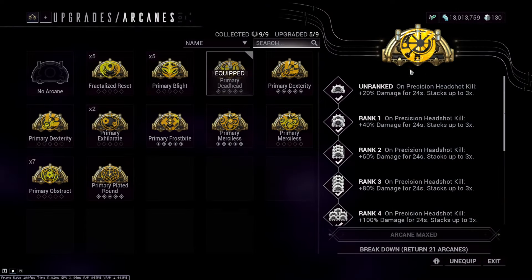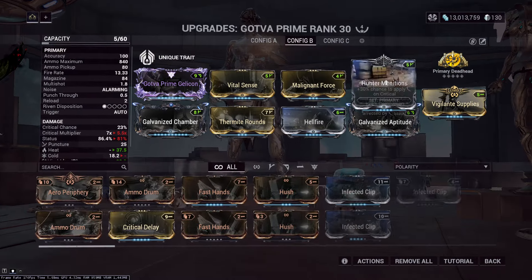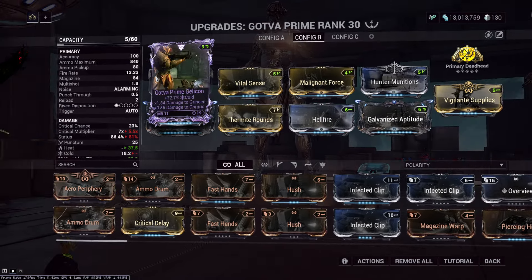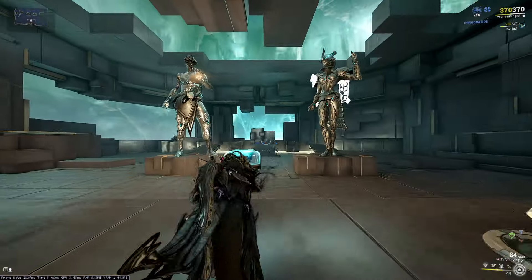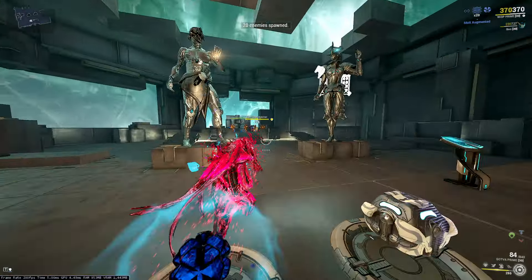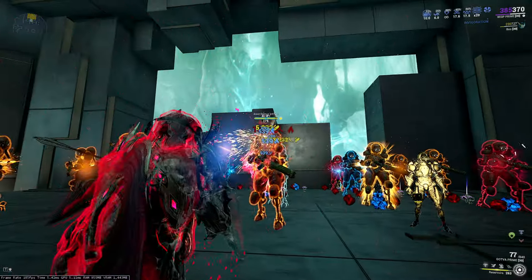On this build, we do use Hammershot for the extra damage since Hunter Munitions scales off base damage a lot. Cold proc also scales off normal damage, then elemental damage and everything — it's way, way more worth it. And I forgot: on this one you want to use Primary Blight. I'll get to that later.